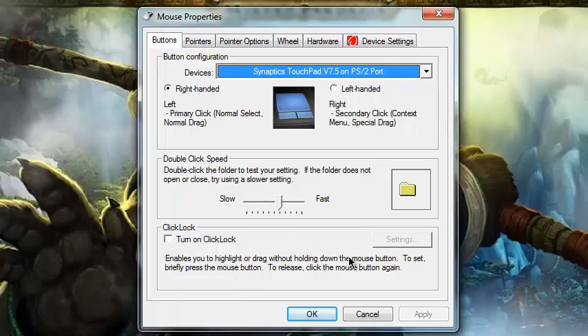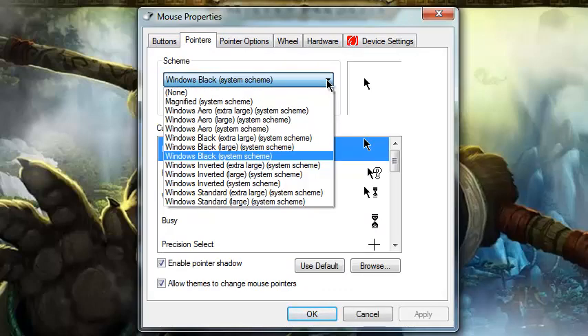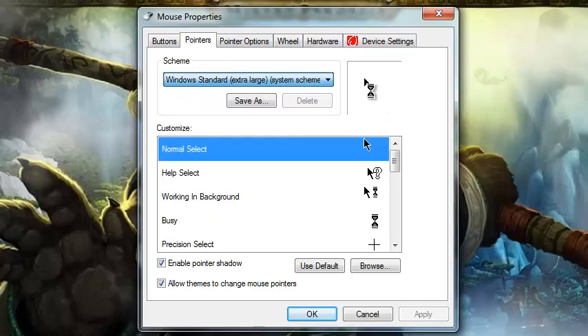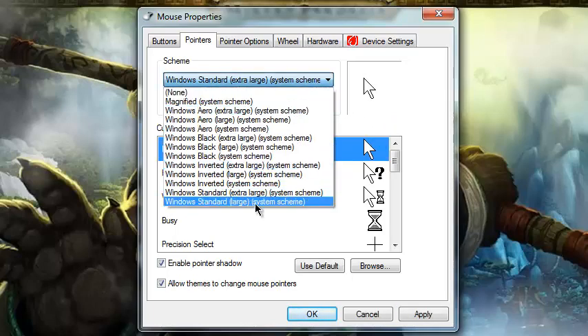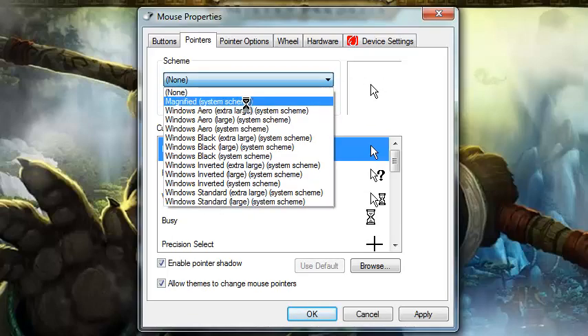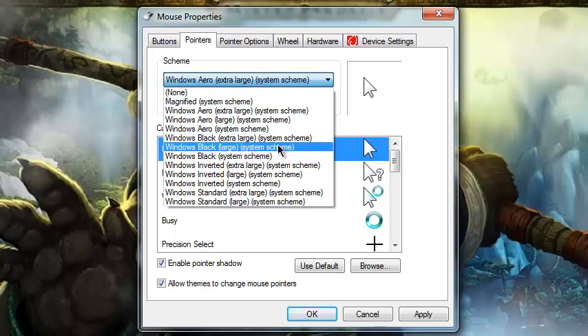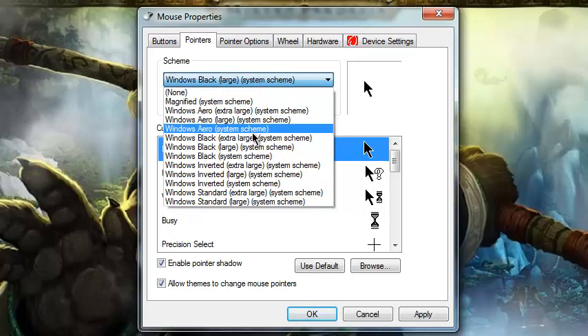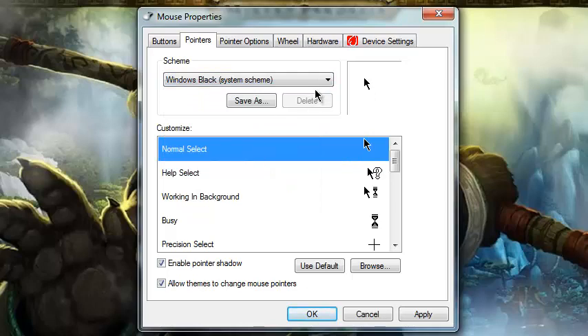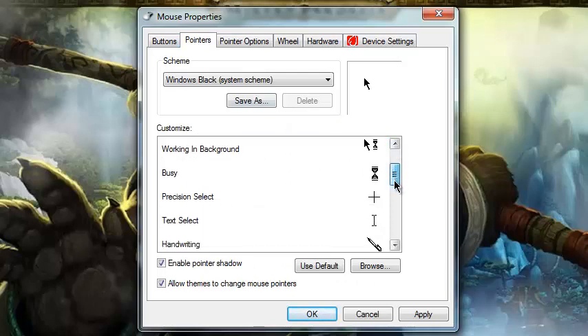You can fool around with the double-click speed — how fast it clicks. Under Pointers, you can change it to whatever you want. I personally use the black one. You can have it as extra large, and you can have a little border over it, which is pretty cool. I personally use Windows Black System Scheme, whatever it's called.